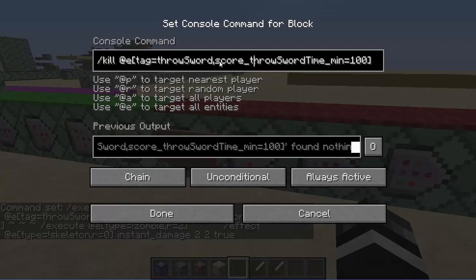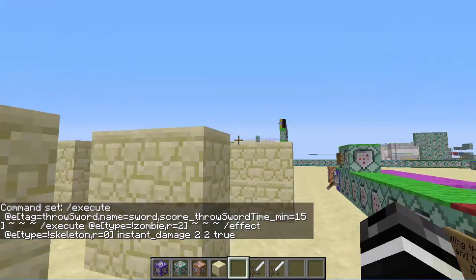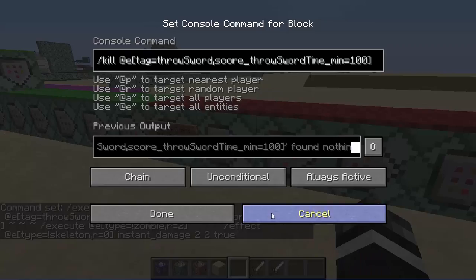Next, we kill any throw sword entity that has a sword time of 100 — so if the thing counts up to 100, it gets killed. And then this is the last part, which is a little complex and important.